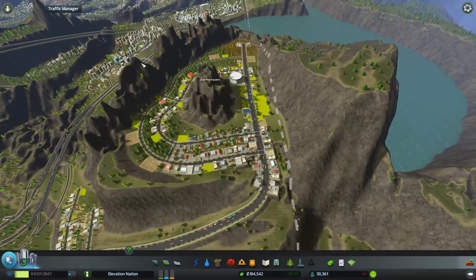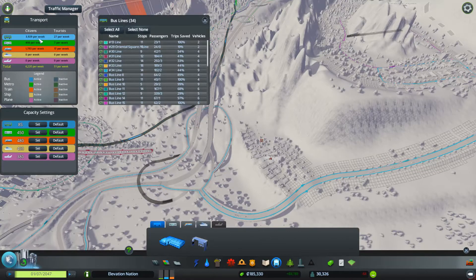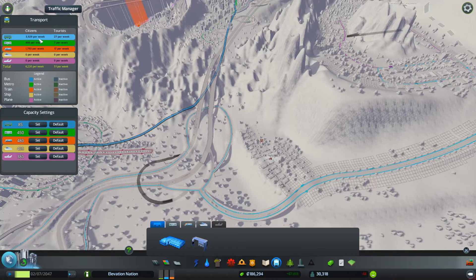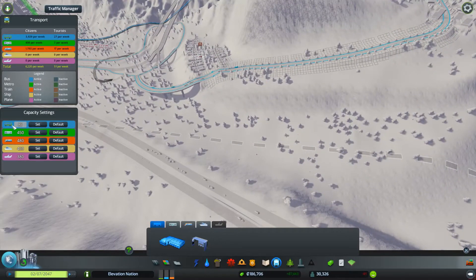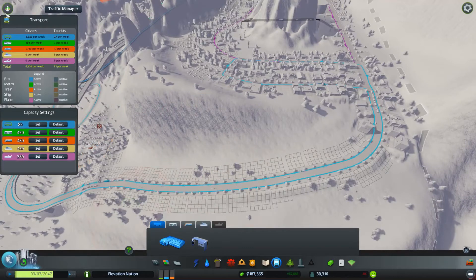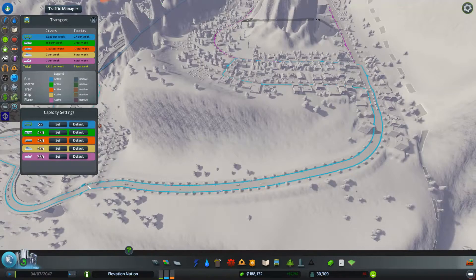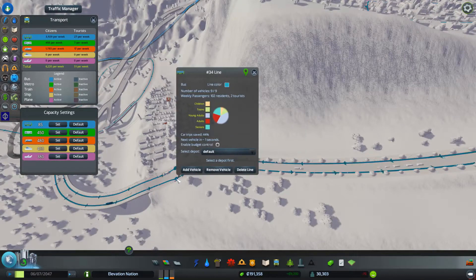We also got the mod that Ryan suggested, which was Improved Public Transport, which we'll actually get into in this episode. Basically what this lets us do is change the capacity of buses, trains, planes, anything you want, and also change the number of them on a particular line. So if you take a look at this line, I actually reduced the number of vehicles - there used to be 14 but we can go down to seven or add them back up to nine.